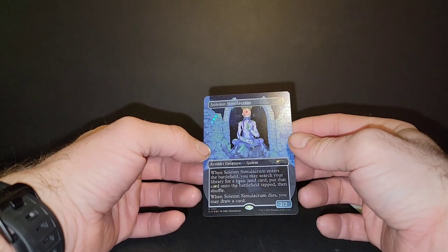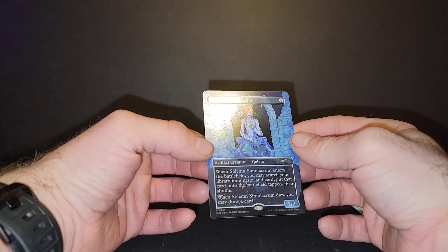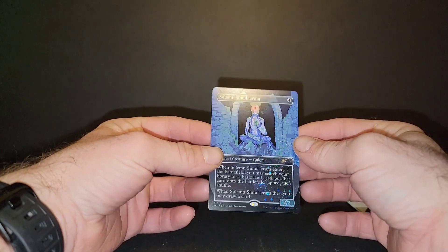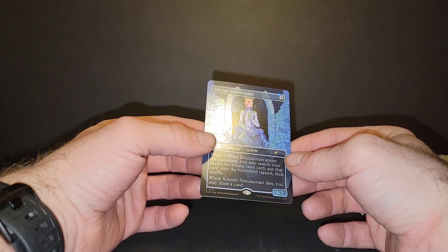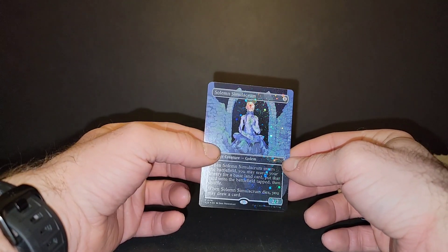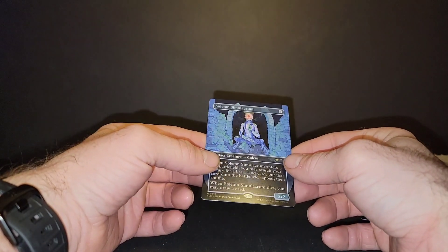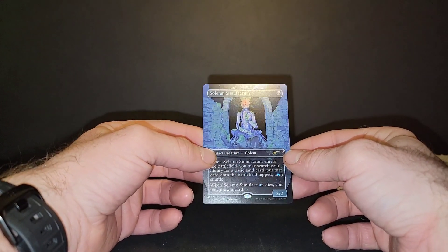Not so much a cEDH staple, but a Commander staple nonetheless. Very cool — sitting underneath the ruins of a megalithic structure with the moon behind him. Very, very cool card and foil pattern.